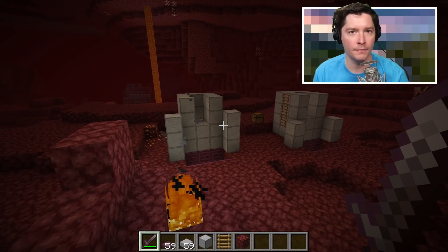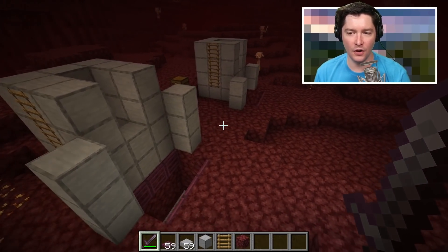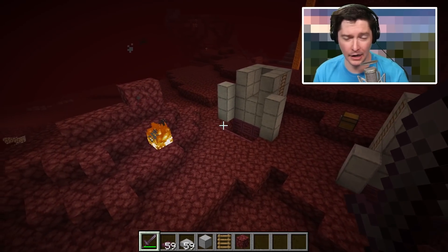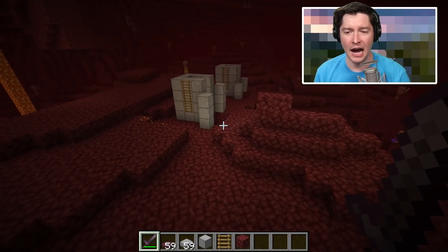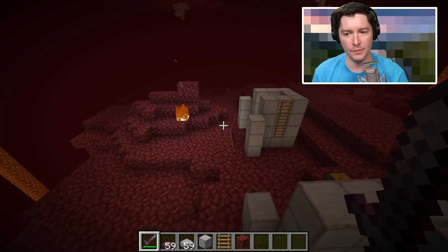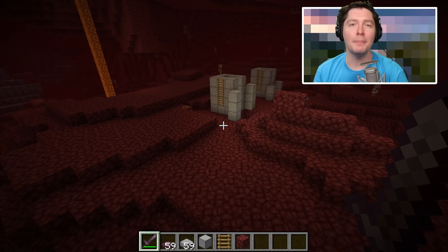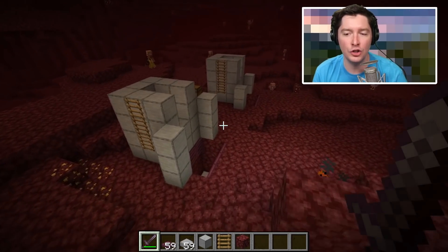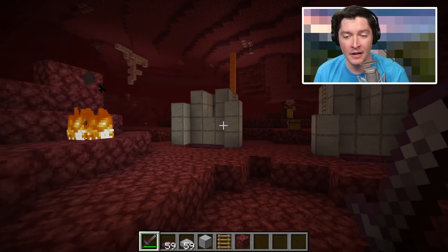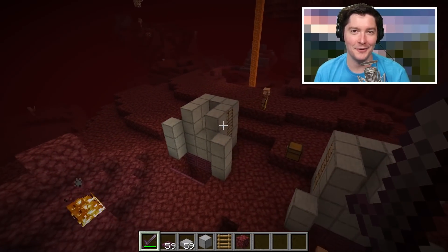And there you have it: a food farm, a cobblestone farm, a cactus farm, and a gold and experience farm — all simple to make. None of the materials are too demanding, except maybe a hopper, but you just need a little iron and a chest. No complicated redstone either — other than the switch and repeater in the first farm. All of this is so simple to make, so get to it and build these in your world. If you enjoyed this video, please give it a like, subscribe for future videos, and leave a comment below.